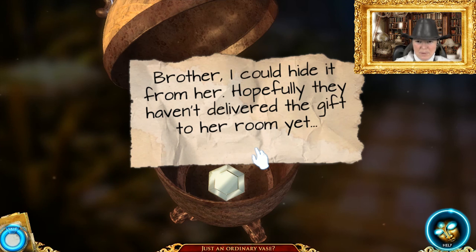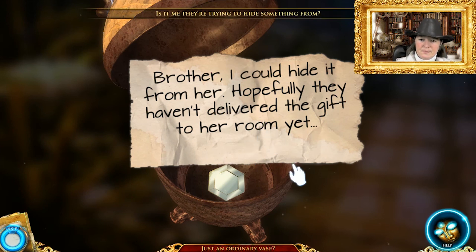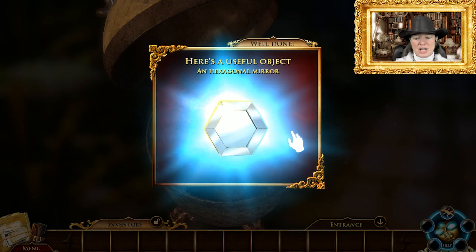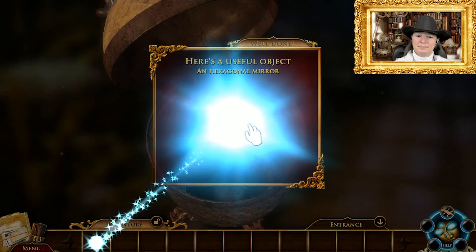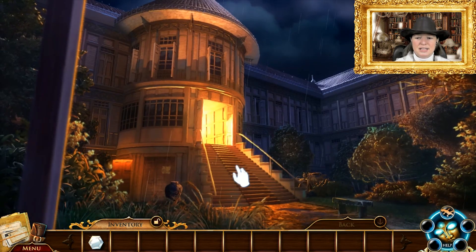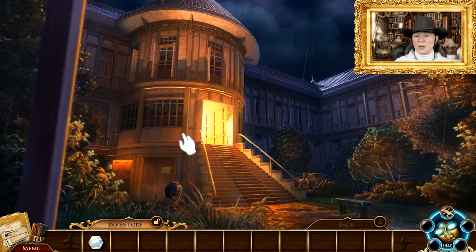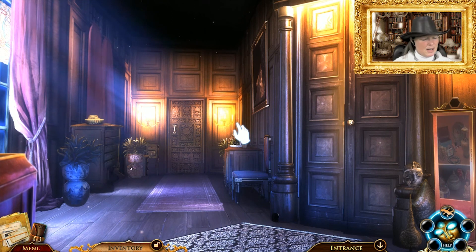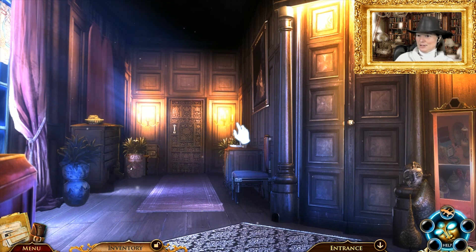I could hide it from her. Is it me they're trying to hide something from? Hopefully they haven't delivered the gift to her room yet. A gift to my room! Here's a useful object: a hexagonal mirror. They want to deliver something to my room, do they? Let's find out what they delivered to the room in the next exciting episode of Melissa Kay and the Heart of Gold. For now, I bid you a fond farewell and a tally-ho!